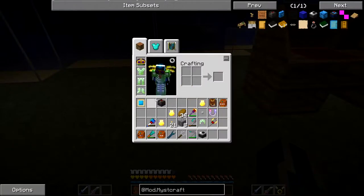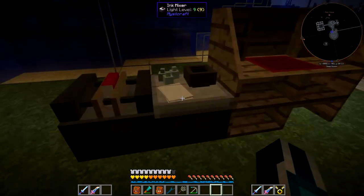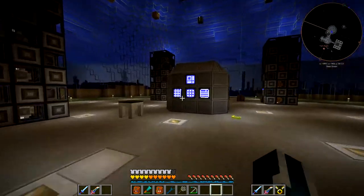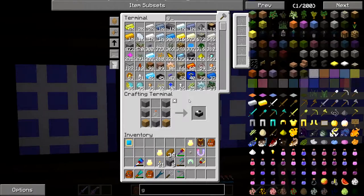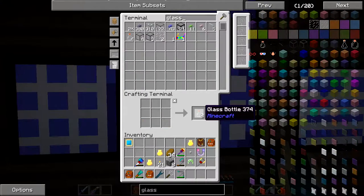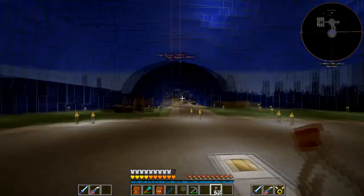Let's place our two things down - our ink mixer and then our book binder. Let's have a quick look inside. I think this is where we put our ink, and we do need some glass bottles. Let's make some glass - make sure we actually spell properly because we never seem to. I think two stacks should do. And let's fill a stack of them with water.